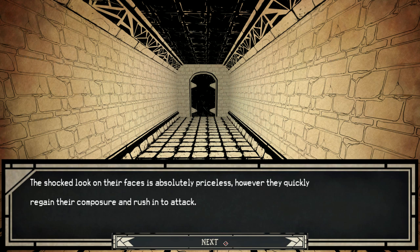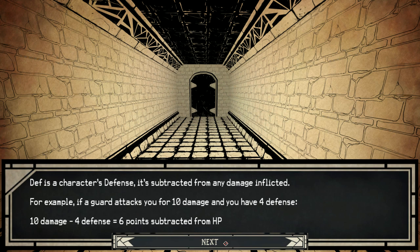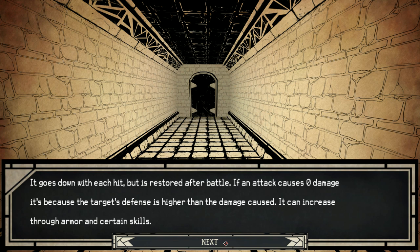Other than HP and energy, there is one thing you need to keep track of in combat. Defense is a character's defense - it's subtracted from any damage inflicted. For example, a guard attacks you for 10 damage, you have 4 defense: 10 minus 4 equals 6. Simple math. It goes down with each hit but it's restored after battle. If an attack causes 0 damage because the target's defense is higher than the damage caused, it can increase your armor and certain skills.